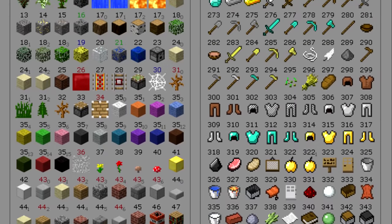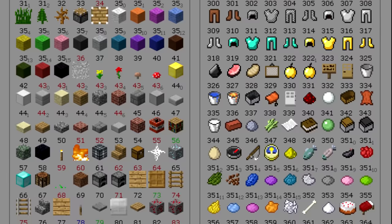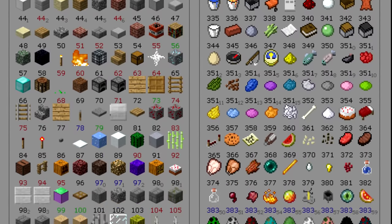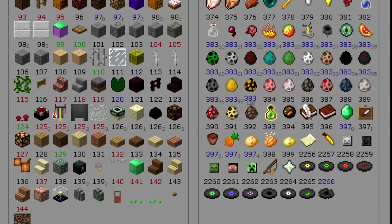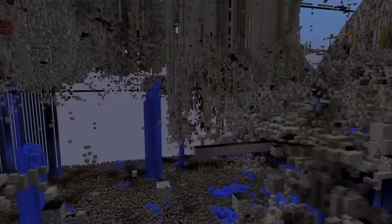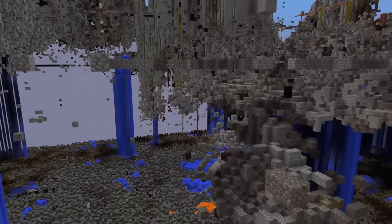Every single item has a purpose, and some of these are used in ways that are unorthodox. Since 2b2t has no rules and allows hacking, it opens up a whole new section of the item meta, with previously useless things suddenly having a practical purpose. After this video, everything you thought you knew about Minecraft's items is going to get flipped upside down.